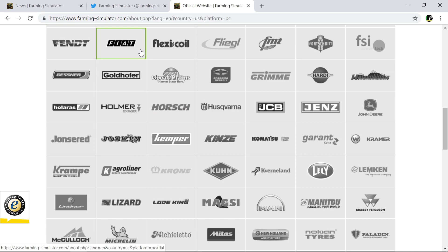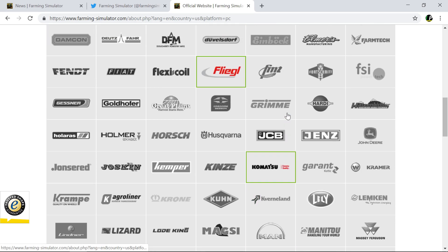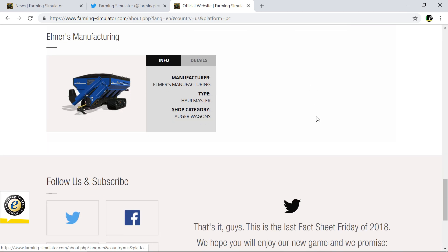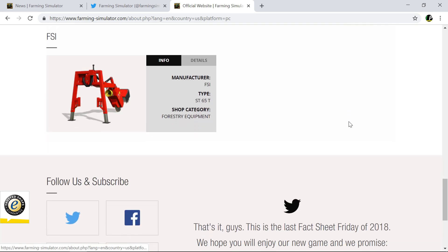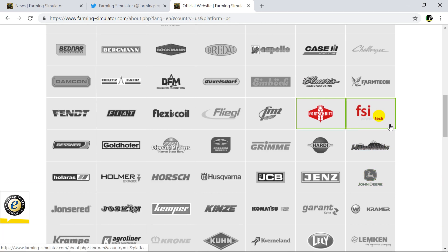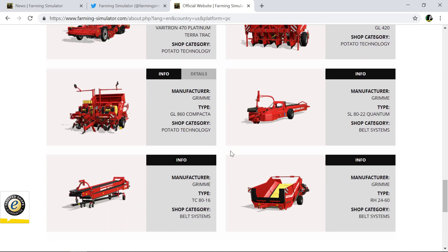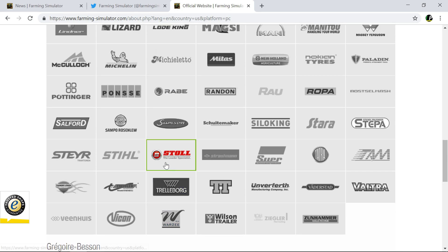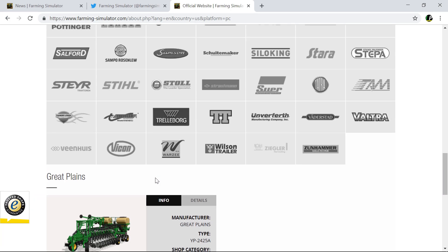There's not enough time to go through all the presets but basically you've got easy, normal, and hard, and the way they start out is completely different. On easy you get all your equipment and market prices are high. On normal you get a load of money but no farm buildings, tractors, or fields — you have to buy everything and the market is normal. On hard you don't get much money and no equipment, fields, or anything.